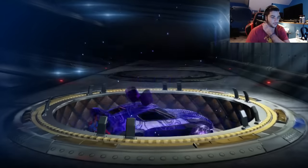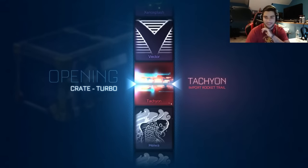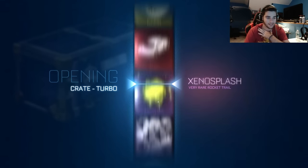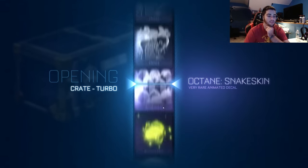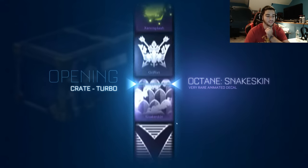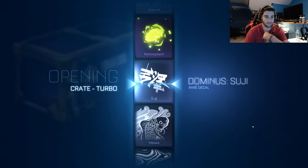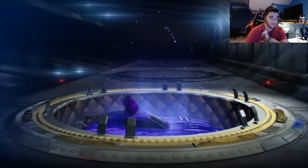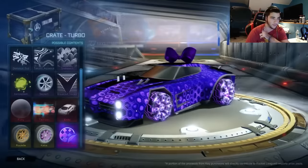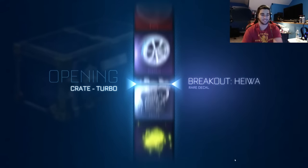As per usual, we'll probably get our bad stuff first. We're so close to getting that Universal. They said there should be new Universals — no one knows yet if there are or not. So we just got the Dominus Tsuji. I'm pretty sure these can probably be painted. I know the car can be painted, which is cool. And so can that Boost. Maybe at least we can get a painted rare one so we can see for sure if they get painted.